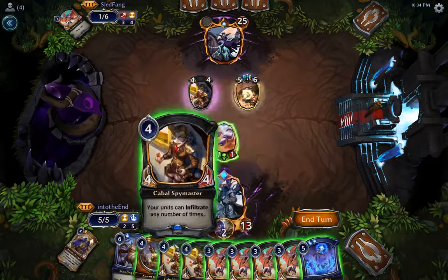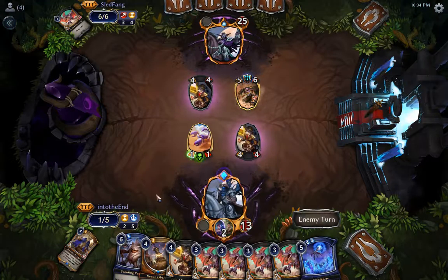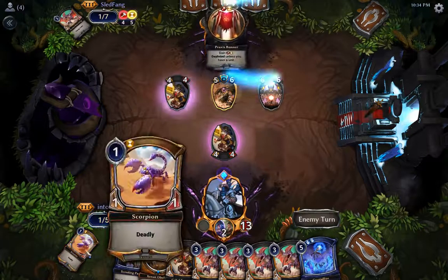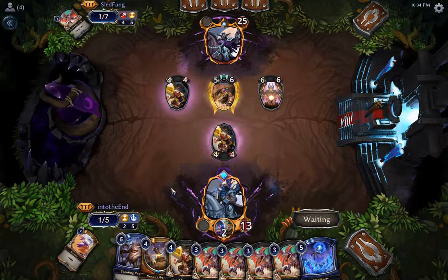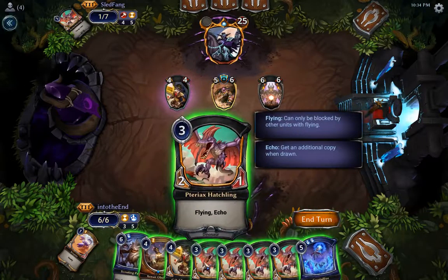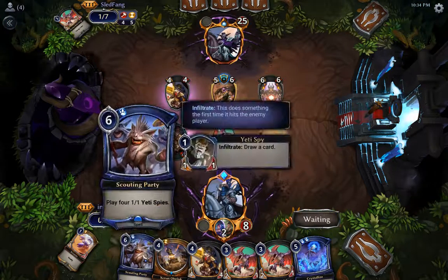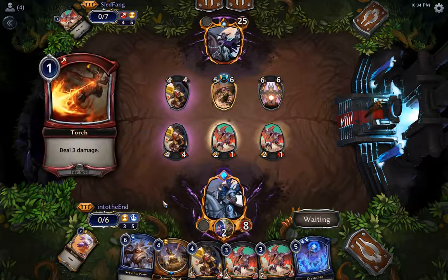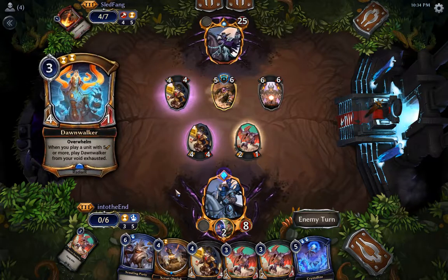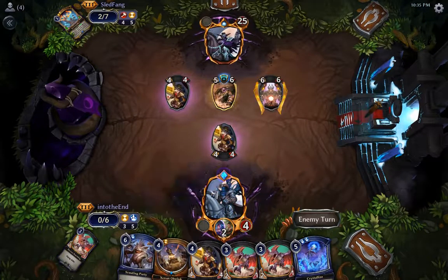I guess we'll play the four-four because the four-four blocks his four-four quite well. Now we have tons of gas as long as we don't die. Oh no, I need that Scorpion — that's not good. He should attack with both units because I'm forced to trade here. I think I should have played the Scouting Party that gives me four blockers. Oh no, I'm dead. Wow, this deck is really slow — I'm almost always behind. Yeah, 100% dead.